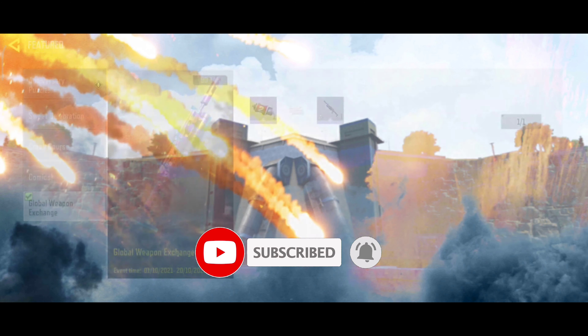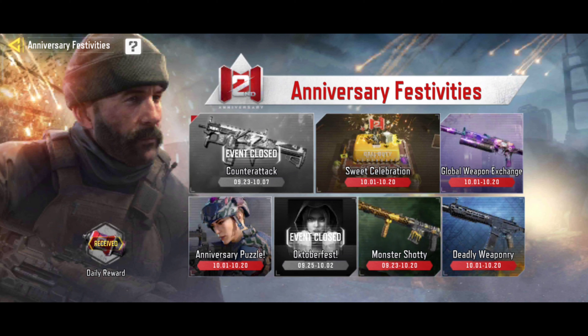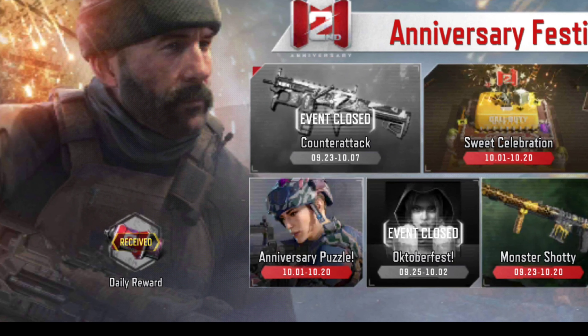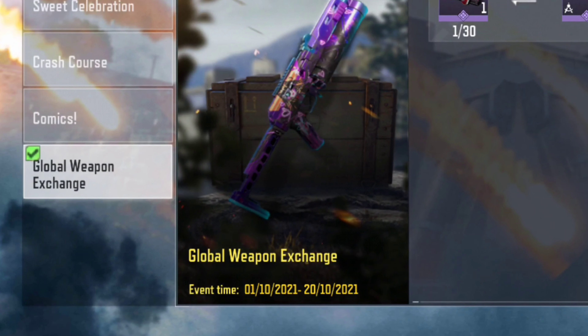In this event, we have the PP19 Bison. We are going to unlock the 30th anniversary badge — this badge will allow us to unlock it fast. We are going to open the anniversary event on the website, where we have the option to unlock daily rewards and download one anniversary badge daily.